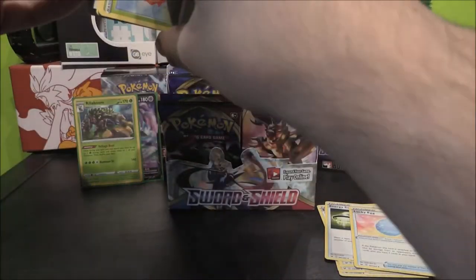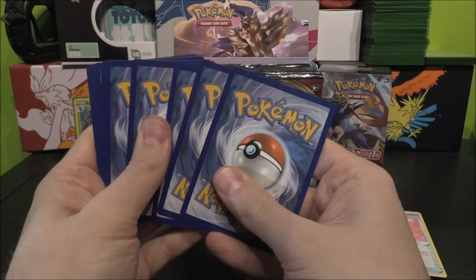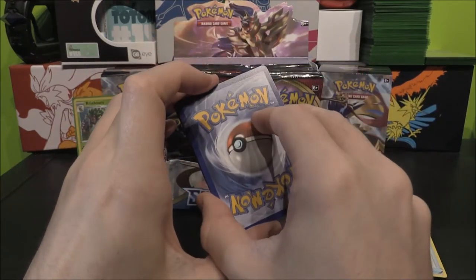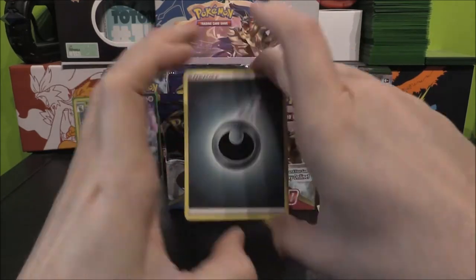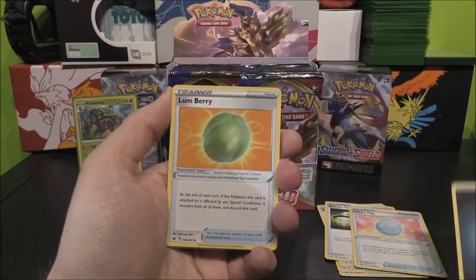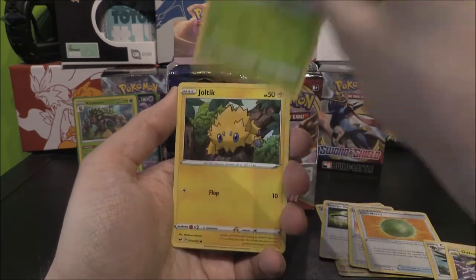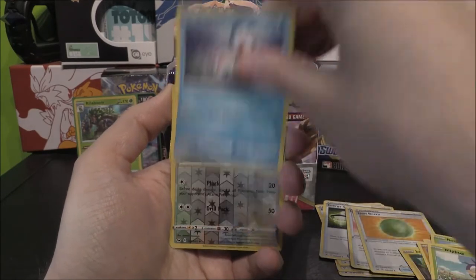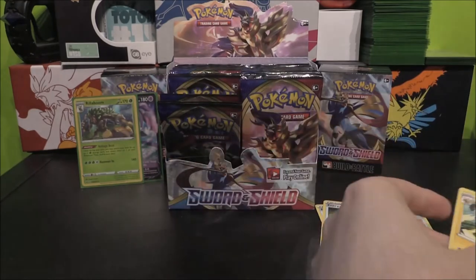How many cards are in this set? 202, I think off the top of my head — a pretty big set. There's quite a few Pokémon that have got double cards, which is pretty nice. Dark Energy, Linoone, Corviknight, Galarian Weezing, Roselia, Joltik, Silicobra, Blipbug, Goldeen, Corviknight Reverse, Raichu as the Rare.